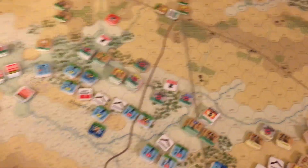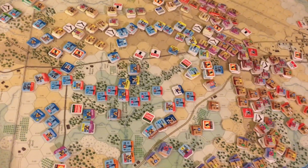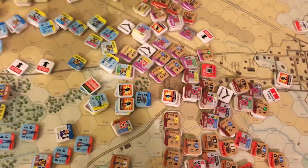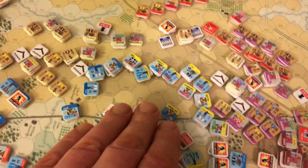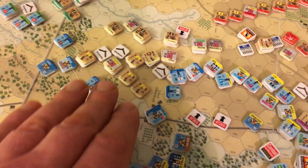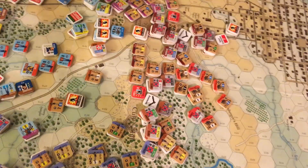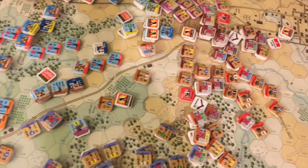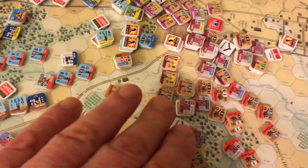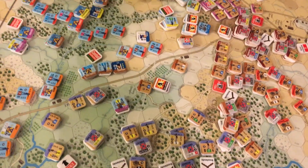Up in the north things are getting very desperate for the Union. The Confederates have broken through the top of Cemetery Hill, and parts of Cemetery Ridge have been broken through as well. You can see the breastworks here - Anderson's division has punched through. At the top it's just a complete mess. Williams' division and much of the 12th Corps was completely annihilated as they were trying to defend Culp's Hill.